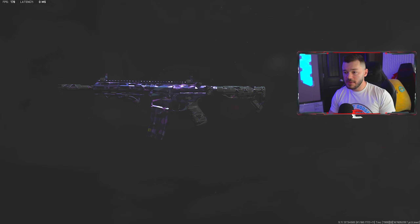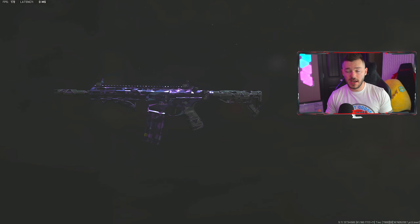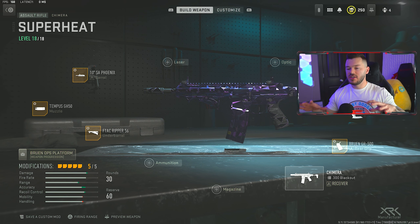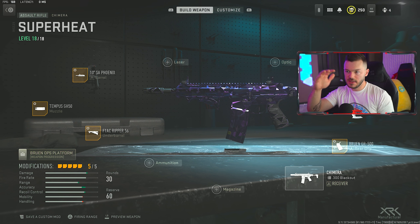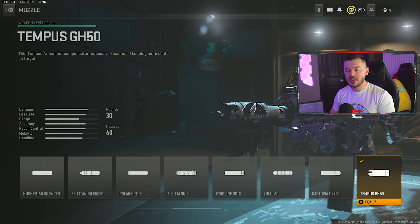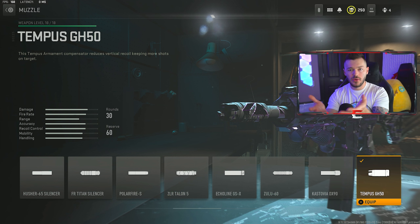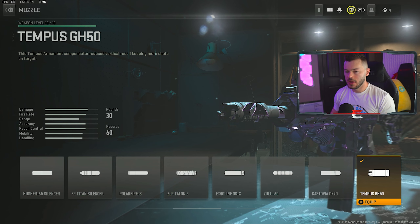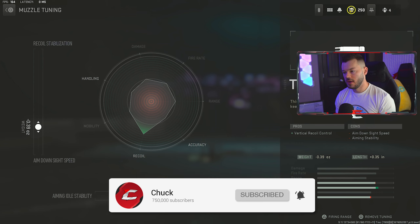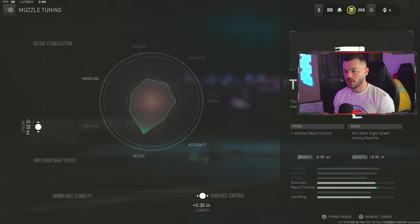Next up is the Chimera — a lot of people love this gun, so here's a setup to fully utilize it. It gives great mobility while making recoil easy to control. In the muzzle category, we're running the Tempest GH50 — the game doesn't display its benefits when you select it on the Chimera, but it handles horizontal and vertical recoil control. The tune is a negative 0.39 and a plus 0.35 to stabilize the gun, as it does have quite a bit of vertical recoil.